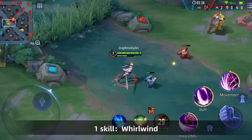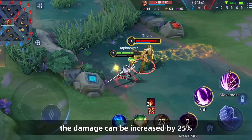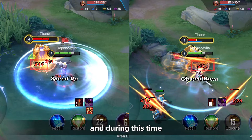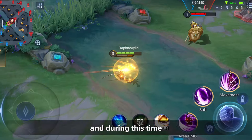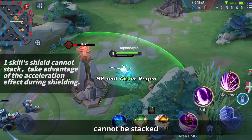Skill 1 — Whirlwind: Butterfly swings her blade, doing physical damage to nearby enemies. For each additional enemy hit by Skill 1, the damage can be increased by 25%. She gains a shield and increased movement speed during the period. The shield of Skill 1 lasts for 2 seconds, during which it is immune to slowing effects. It should be noted that the shield from Skill 1 cannot be stacked, so when you have 3 layers of Assassination Marks, you must control the interval between castings of Skill 1.